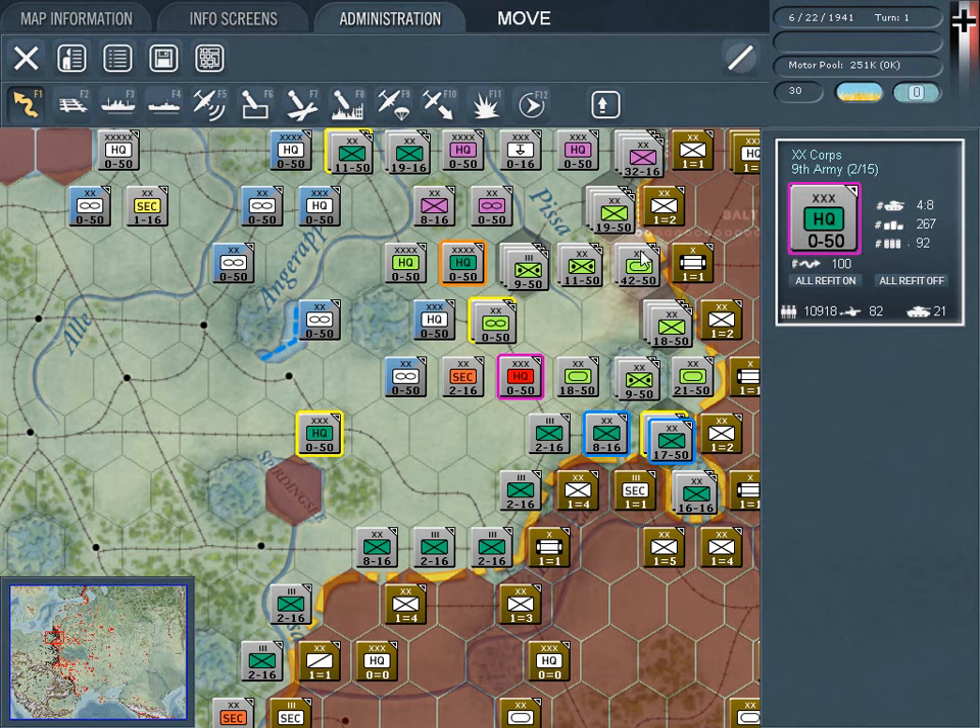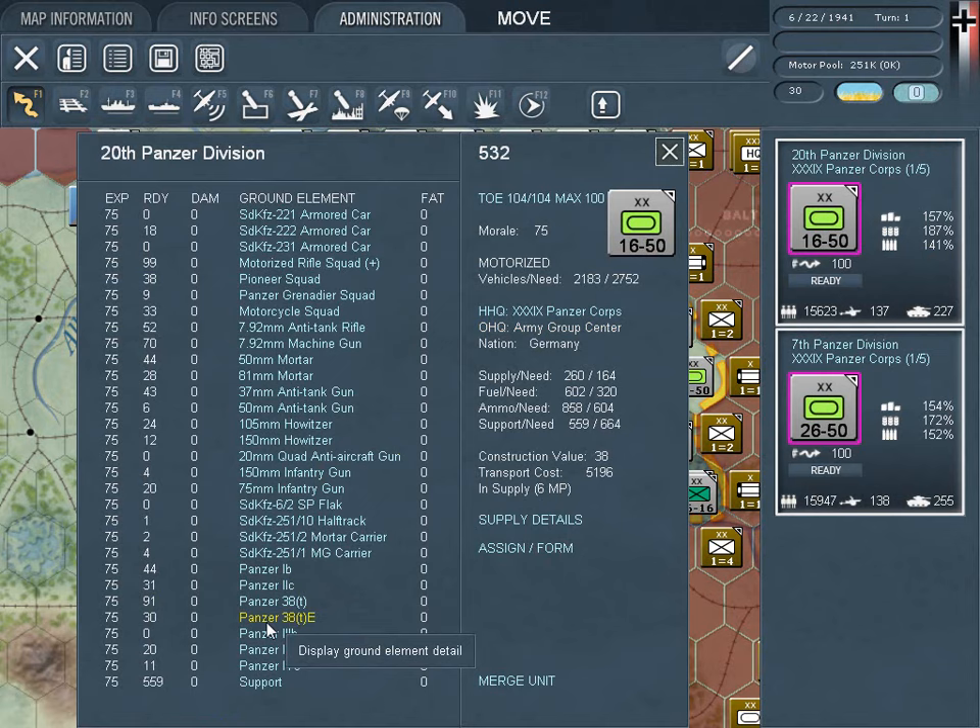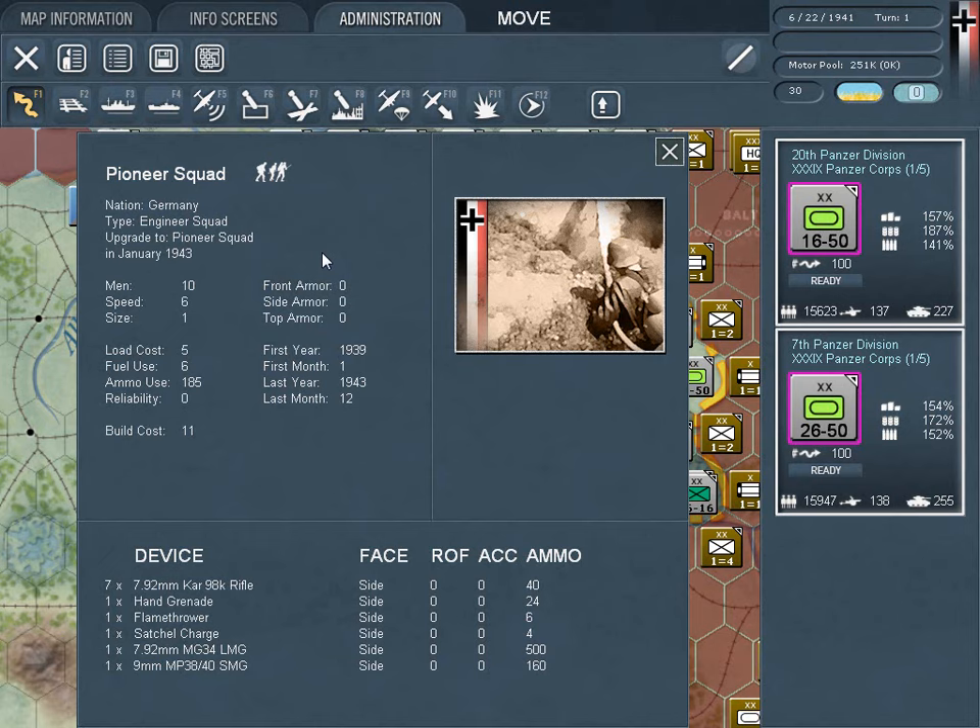Each unit is not a single entity, but consists of all of the individual squads, guns, and vehicles that make up the unit. All combat is resolved element by element, leading to accurate results and the correct interaction of unit types and terrain.